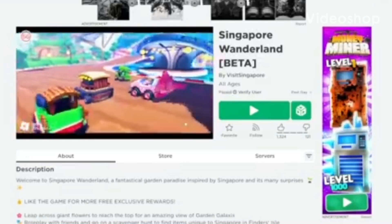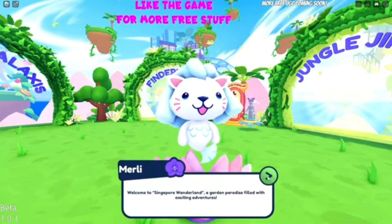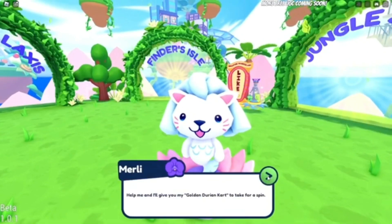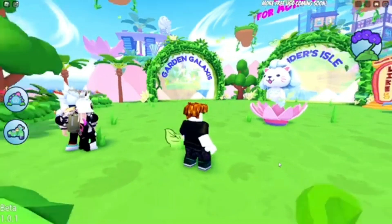This game is in beta and will start to release items like Cuckoo. It will send you straight to this text which you can just keep skipping. Enter the Garden Galaxies Portal.